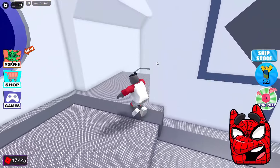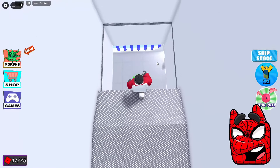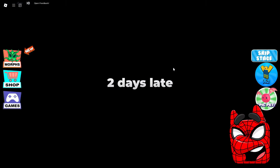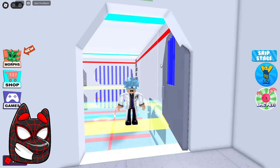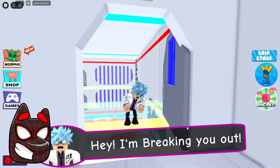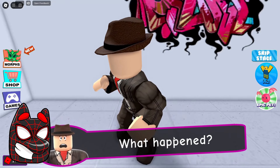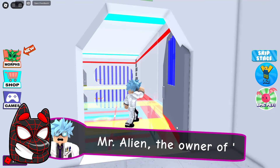Now we'll have to go down to some strange location. It looks like this is the space prison and we had to stay in this space prison for two whole days. Apparently, this strange blue-haired guy came to free us from here. Finally, we can get out of here and continue our journey. By the way, Mr. Alien seems to be the owner of this Area 51.